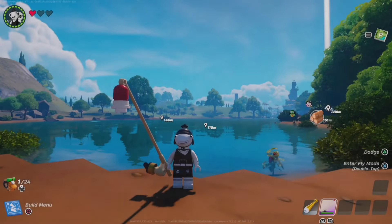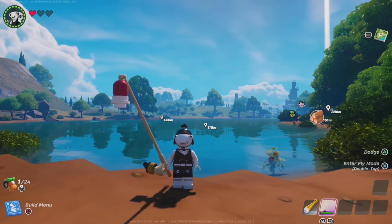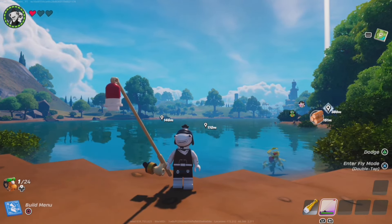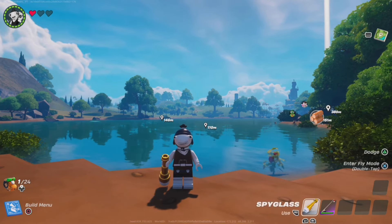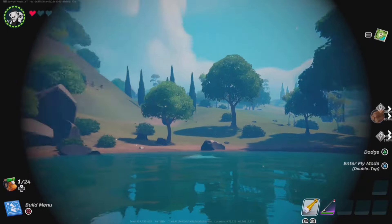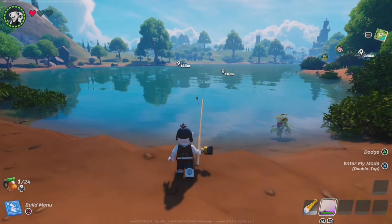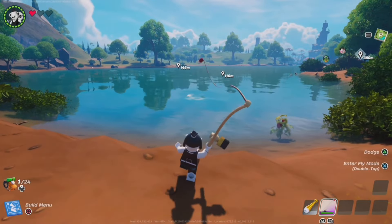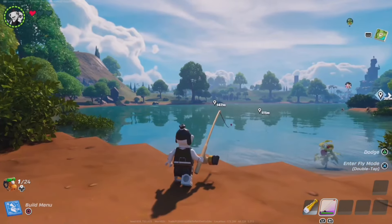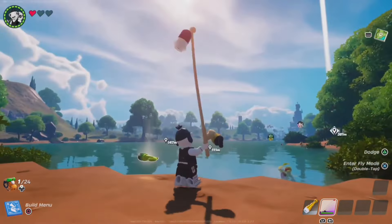Here we are in regular Lego Fortnite and we are going to be testing out the brand new fishing mechanic. We also did get some other things — we got the spyglass and a compass. The spyglass obviously works just like a spyglass, which is pretty cool. The fishing rod does have a couple of different rarities and it goes up to purple. I didn't get anything on the first try — let me try again. I got one — no, that's just vines, what the heck.